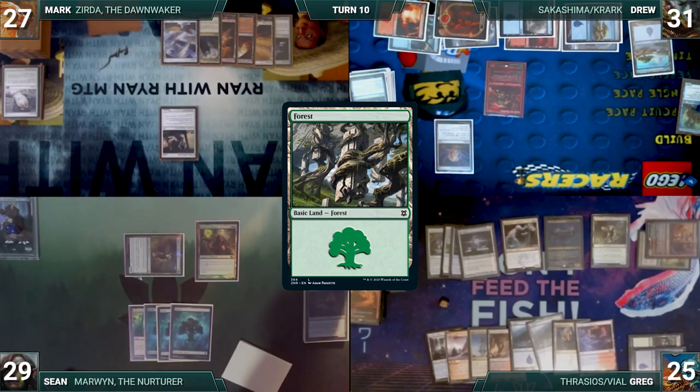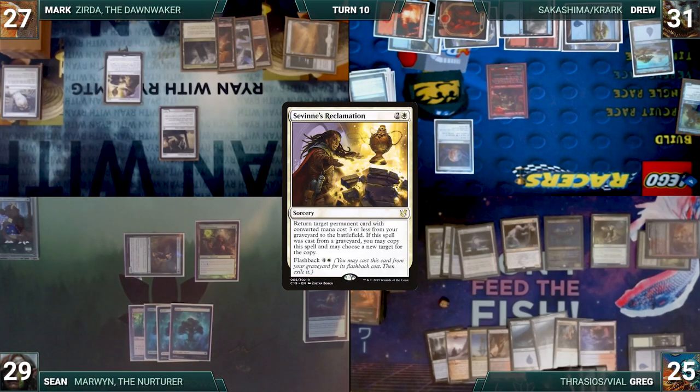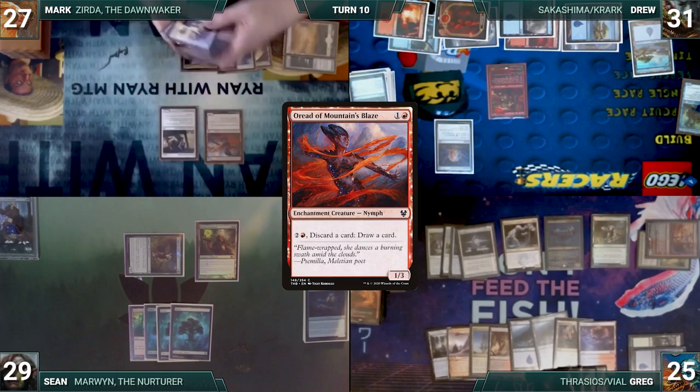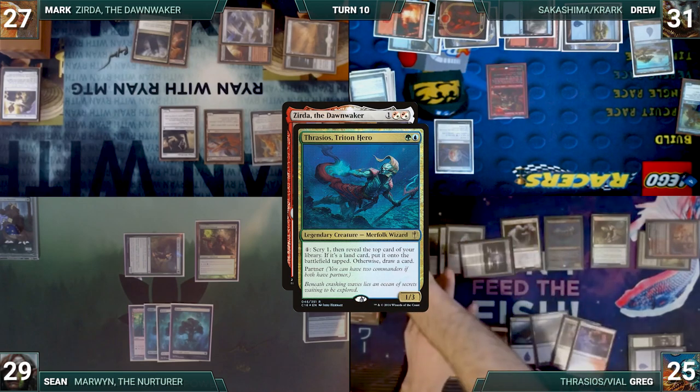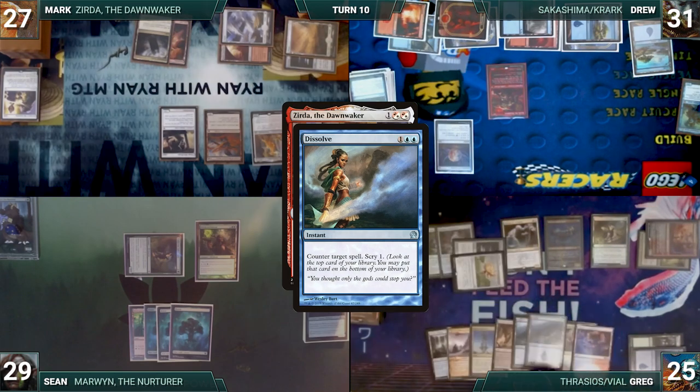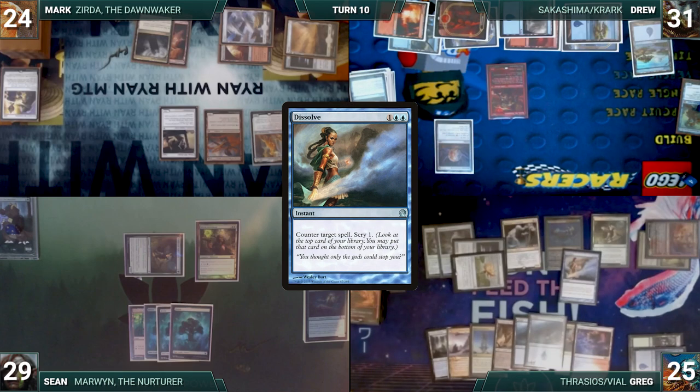Sean passes the turn. Mark draws and casts Sabine's Reclamation targeting Oriad of Mountain's Blaze. Reclamation resolves and Oriad enters the battlefield. He casts Zerta the Dawn Waker. In response, Greg activates Thrasios, scrys 1, reveals a Dissolve, and casts Dissolve targeting Zerta. Vile Smasher triggers, deals 3 damage to Mark, and Greg draws through Keen Sense. Dissolve counters Zerta and Greg scrys 1. Mark passes to Drew.